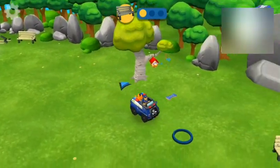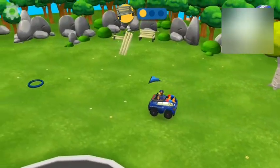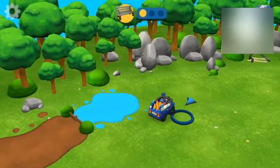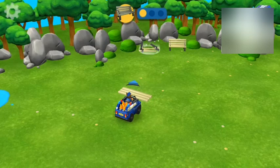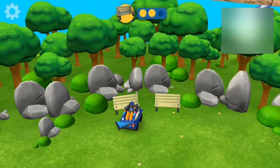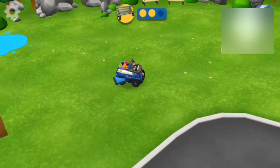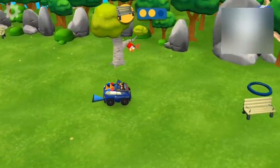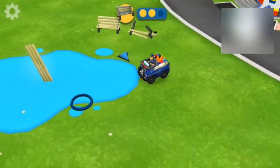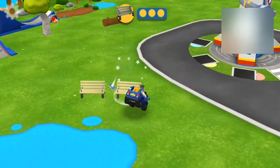Follow the arrows to find the broken benches. There, a bench piece. Tap to pick it up. Bring it to the broken bench. Right on, pup. There it is. Time to fix it. You did it, pup.